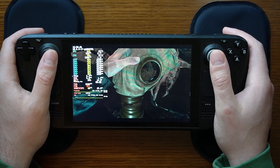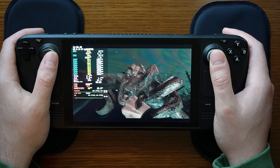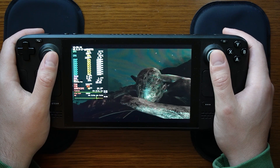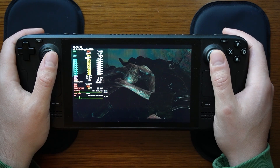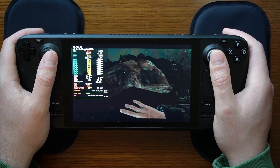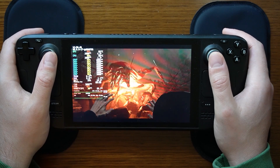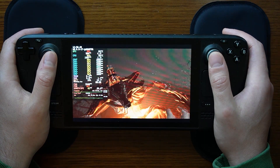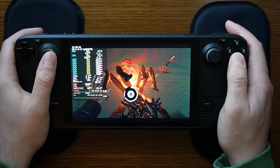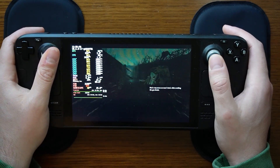Hey fans and subscribers, this is your host Joe on the Gaming for Insight channel. In front of me I have the game Ad Infinitum up and running on my Steam Deck. This is a game that has recently released — it is a psychological thriller with horror elements set in World War I, surrounding a soldier that experiences PTSD. In this video I'm going to be focusing on settings you can tune to extend battery life on the Steam Deck while playing this game.